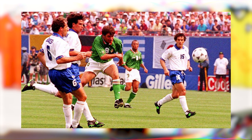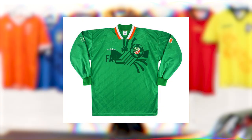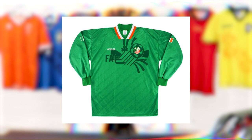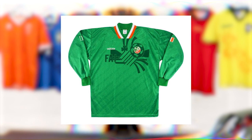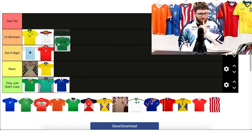Next up we have Ireland, who did quite well — they finished second in their group ahead of Italy, who went on to make the final. They came up against Netherlands in the round of 16, which was unfortunate, but they had a good year and a great kit. I love the color, I love the Irish flag in the color, I love the logo incorporated behind the shirt. The away kit was really nice too. This is a Little Stunner — I was going to put it in God Tier but I think that would've been harsh.